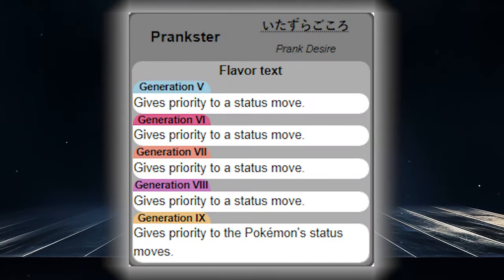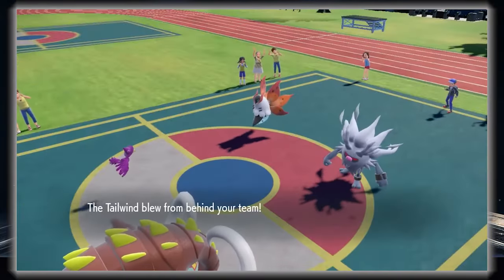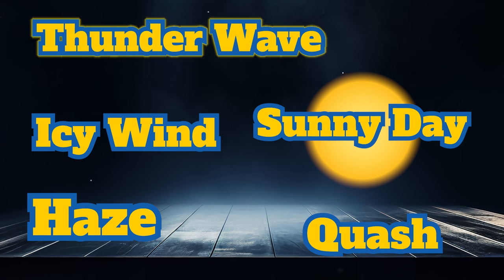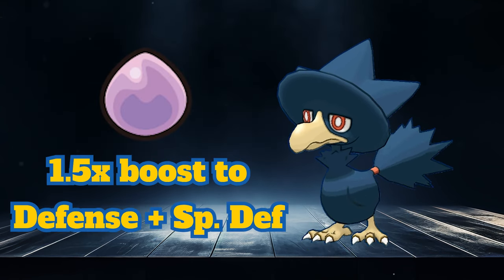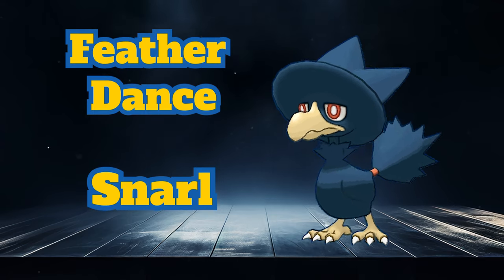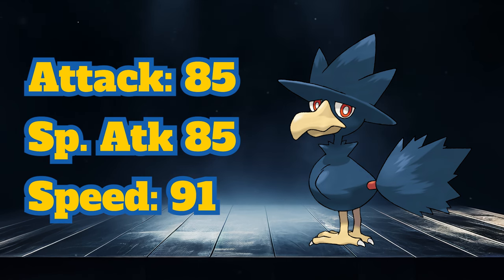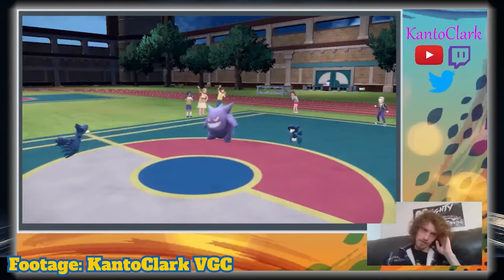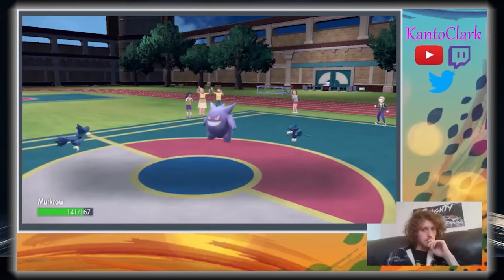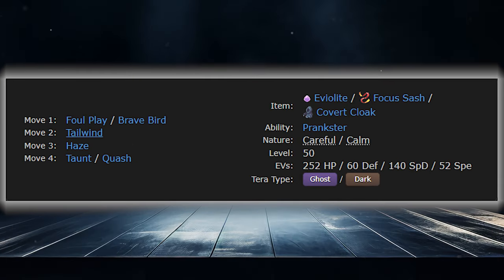But thanks to its Prankster ability, Murkrow is still able to work. With access to the amazing Prankster Tailwind combo alongside other great support tools like Thunder Wave, Sunny Day, Haze, Quash, and Icy Wind, Murkrow is great at dictating speed control. Eviolite makes it bulky enough to take some hits, while it can also use Feather Dance and Snarl to make itself and its allies bulkier by lowering opponents' stats. Murkrow has a solid speed and respectable attacking stats, so even non-status moves have a good shot of going first. It can threaten big damage with Foul Play, which is based off the opponent's attacking stat, meaning you don't have to dip into your EV reserve to secure certain damage rolls. Brave Bird is powerful enough to take out what it needs to without investment.